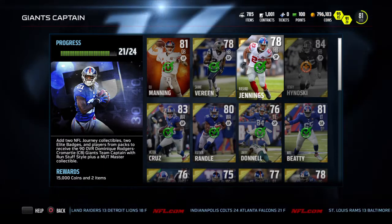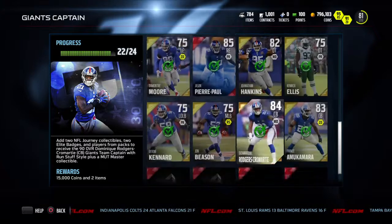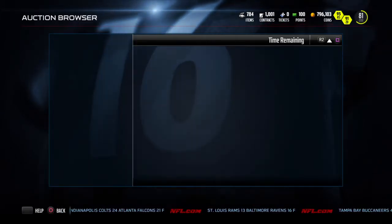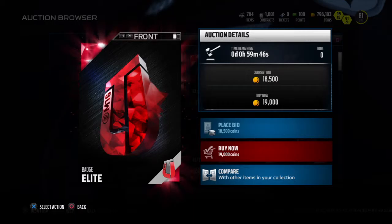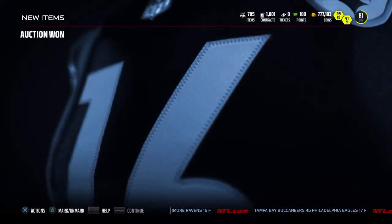Hey, what's up guys, Sean Gaming here. Today we are doing a video on the road to 99 overall Odell Beckham. Right here we have the Dominique Rogers-Cromarty set. All we have to do is get the elite badges and we are done with this set. This set cost me a little over 200k, so I'm not losing too much off of this set because the card goes for 200k itself. So that's not bad.